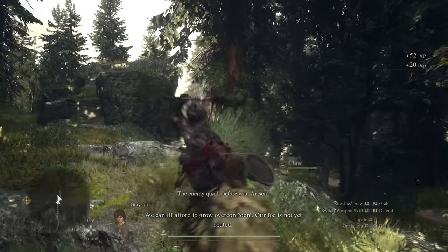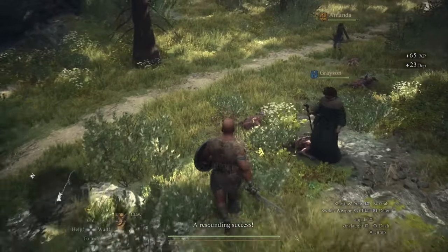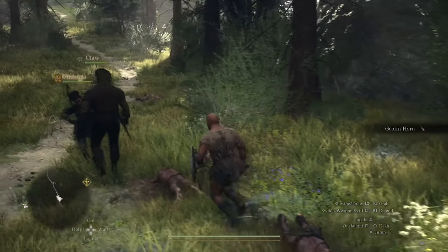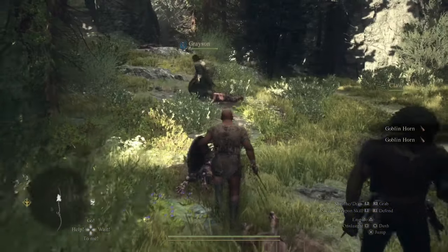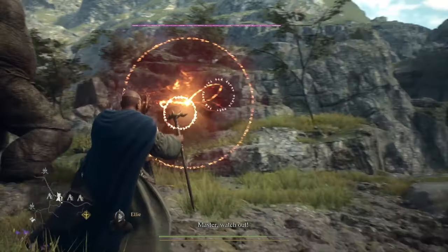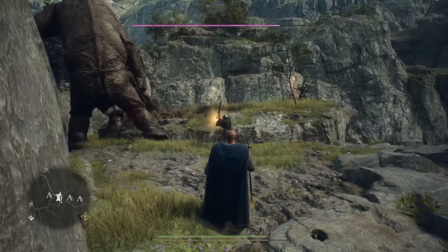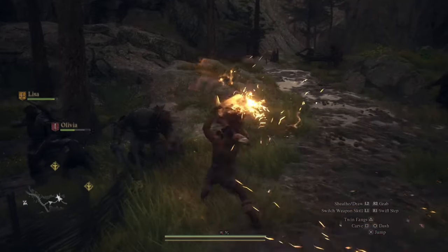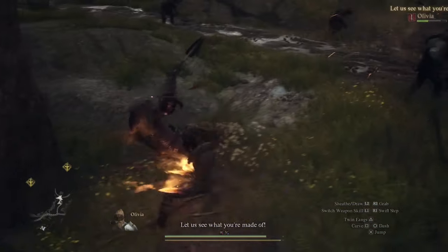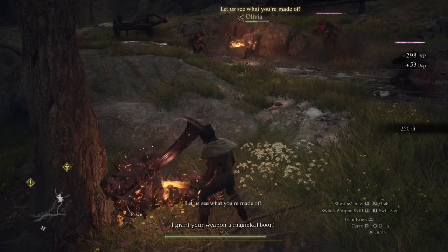If you select the fighter, you'll be equipped with a shield. The fighter usually draws more attention as its focus is around close range combat — it's basically a tank. Using the shield you're able to block and parry attacks, which you're not able to do in any of the other starting vocations. If you select a mage or an archer, you don't want to be too close to enemies as these vocations are better suited to long range combat. The thief is another close range combat vocation, but it doesn't have the defensive capabilities of the fighter. It's about dodging, avoiding, and getting in behind — you get a dash button to quickly evade.